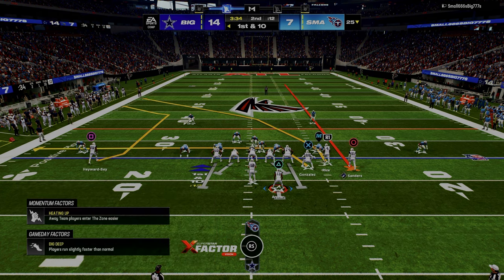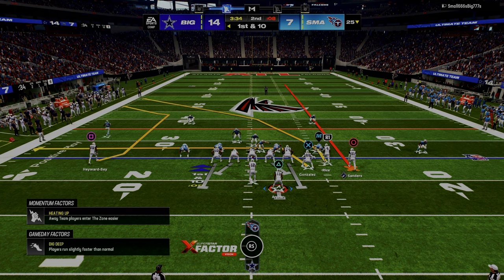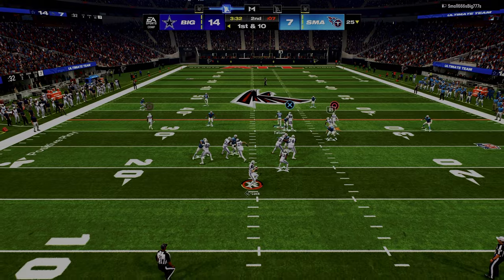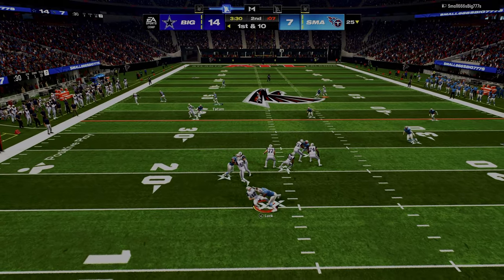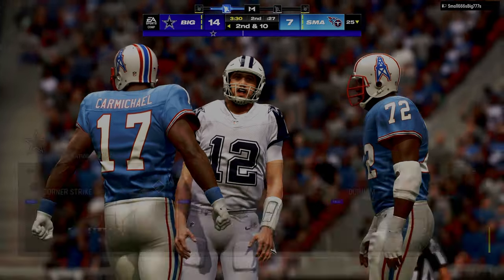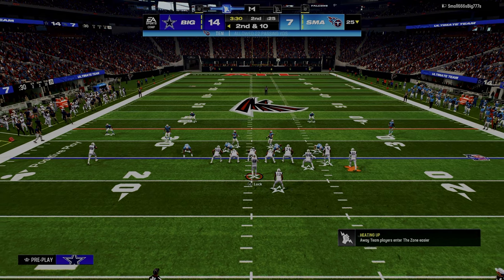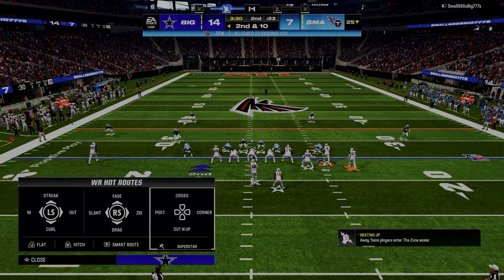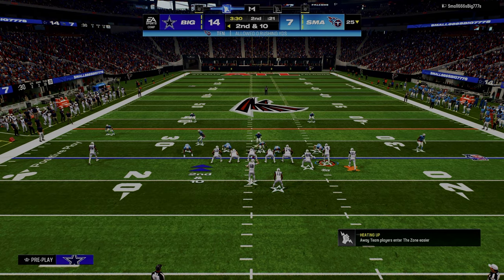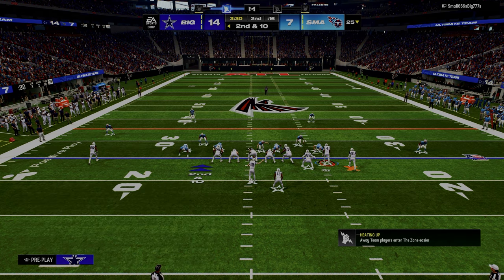We're trying to take away the outside throwing lanes while still having a middle third defender and a user in the middle of the field. We want to force the opponent into the hardest throws in this game — those corner routes, the C routes. The double corner route — those are hard throws, and if you mess them up you could throw interceptions really easily. So we want to make the throw as hard as possible.